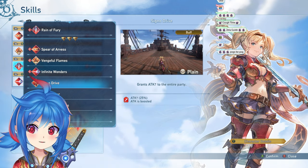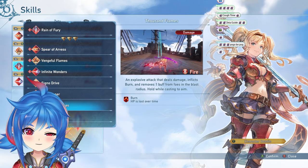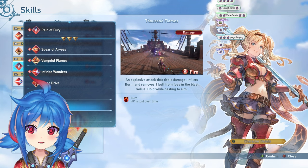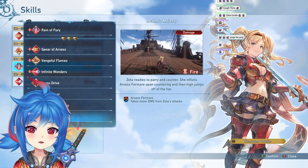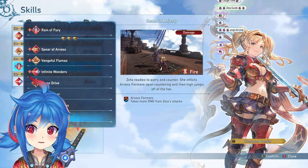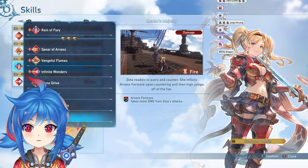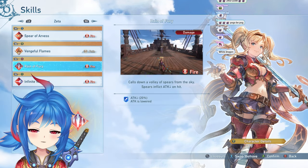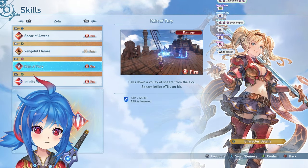Signal Drive's value depends heavily on your teammates and their gear — with high-geared players it's much less valuable. Thousand Flames just removes one buff and nothing in the game currently warrants it, though it might be useful later if enemy buffs become more threatening. Realm's Majesty readies a parry encounter and applies Arvis Formara immediately, useful if you want to play more defensively. Rain the Fury calls down a volley of spears and lowers the enemy's attack, functioning as an effective defense buff for your team.